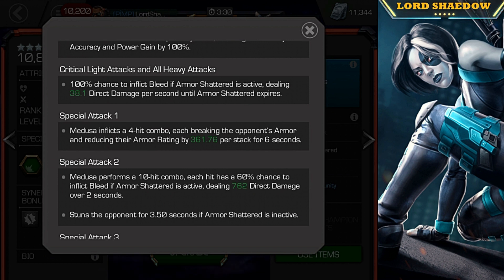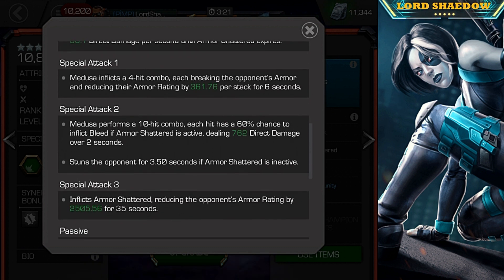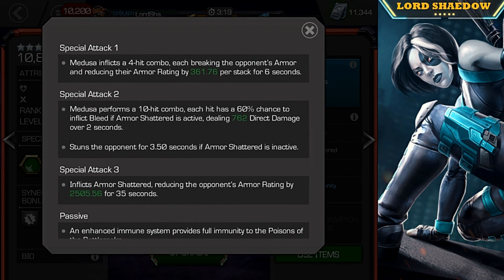Now, critical light attacks — if she gets a crit, it inflicts a bleed. And all heavy attacks, same thing. Very, very nice. Here are her specials. Special one is a four-hit combo, each one breaking the armor.